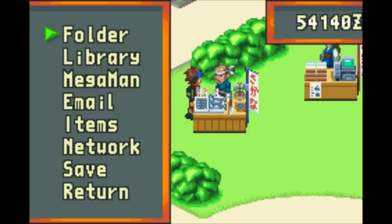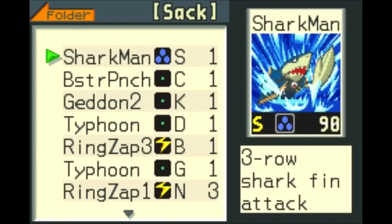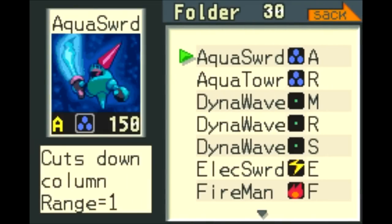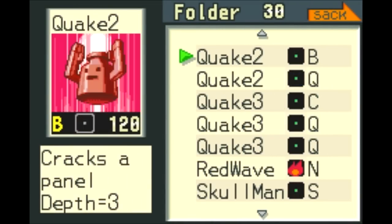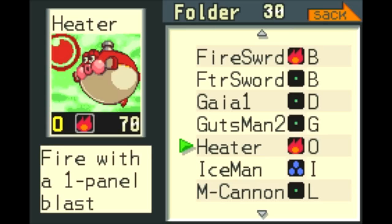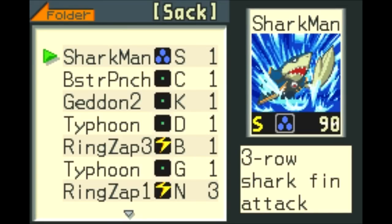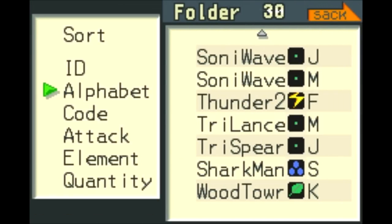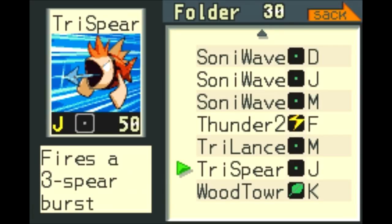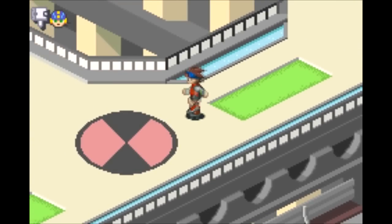Your battle rank doesn't matter against the Version 2 navis anyway. We got the Sharkman chip — that hits pretty much the same as the other ones, it hits all the enemies. Which one do I want to get rid of? I was going to say Iceman, but I think the next major boss we're going to fight is Fire Elemental. So let's not get rid of that one — let's go with Woodman, because I know we're not going to fight Electman. I can only put in 5 navi chips, so I've got to get rid of something. Sharkman is a really good chip.